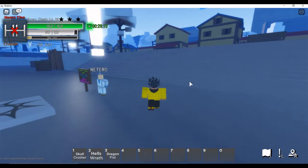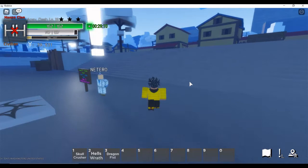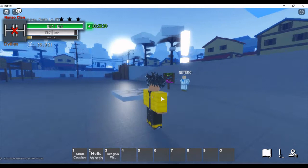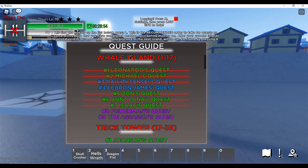As soon as you hop into this game you're going to spawn around the starting area and you're going to see a guy named Nethero. If you talk to him he'll tell you the basics of the game, but it's kind of long and boring to read. The first thing you need to know is the quest guide — press J on your keyboard and it's going to show you all the quests, from what you need to start with to what you need to finish.